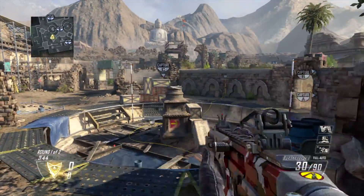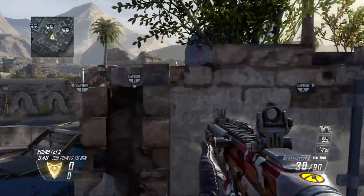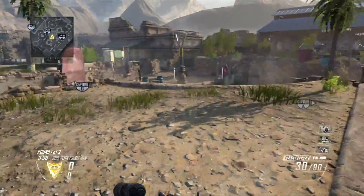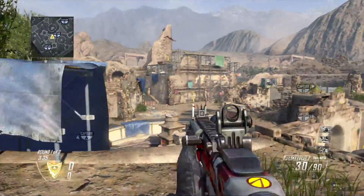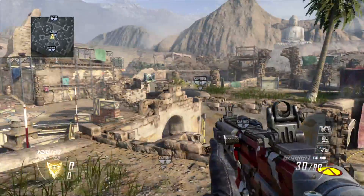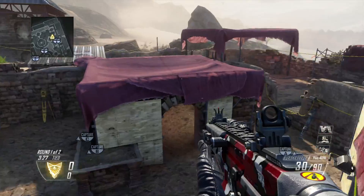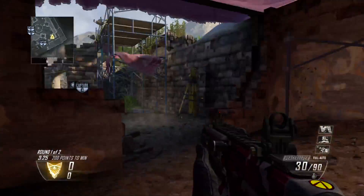In my experience with World at War, the fighting doesn't really happen towards B — it happens out here on the perimeters on this side, and to a lesser extent on the perimeters on the other side. For the most part, all the fighting went over here where I'm pointing, and we're going to examine how the map flows.